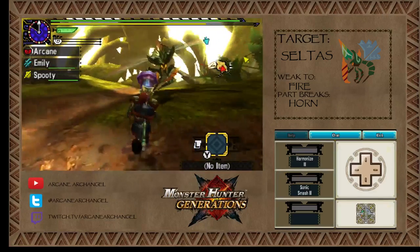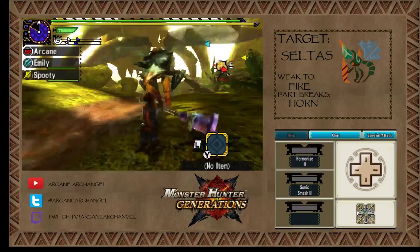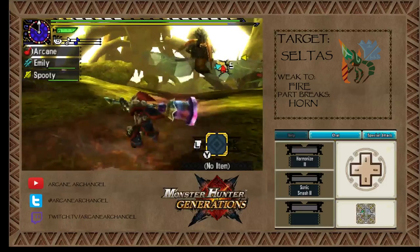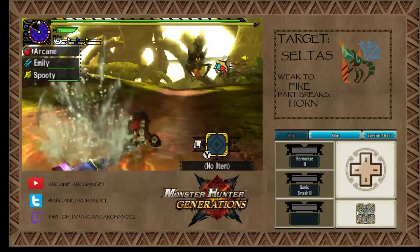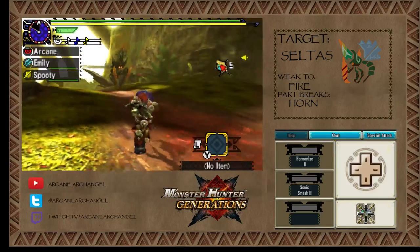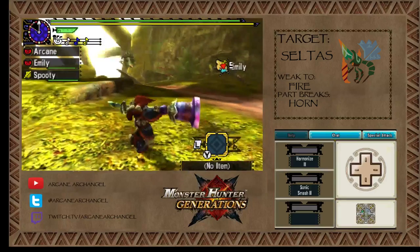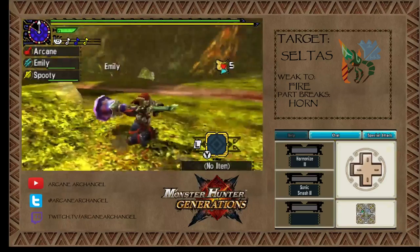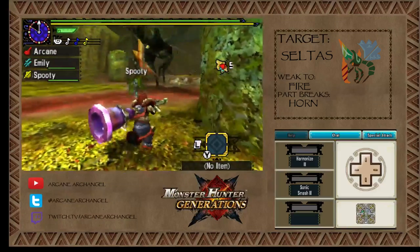I'm going to explain how Hunting Horn works. Every attack will have a different note. X is for this horn — white. A is blue, and if you hit them together it's yellow. So if you play certain combinations of those notes, it will play a song that gives an effect. This horn has negate stamina, defense boost, ice resistance, and sonic waves — which is basically a fancy sonic bomb.